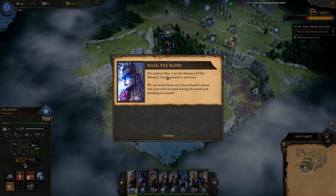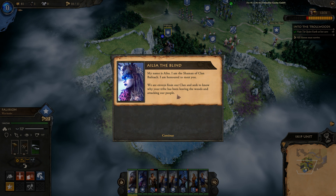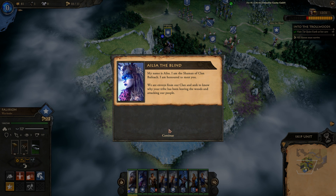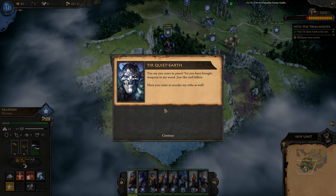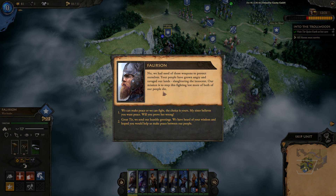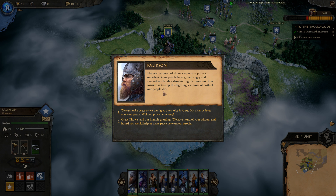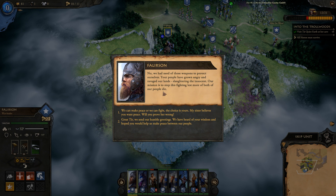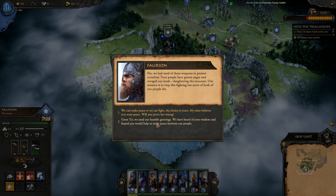Elisa identifies herself as shaman of clan Balik and says they're envoys seeking to know why the troll tribe has been leaving the woods and attacking their people. Tier challenges them for bringing weapons to her wood, but Elisa explains they needed protection. The mission is to stop the fighting before more of both peoples die. The dialogue option I choose is sending humble greetings and hoping Tier will help make peace.